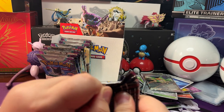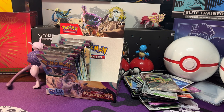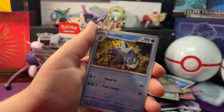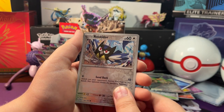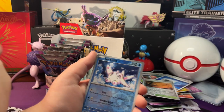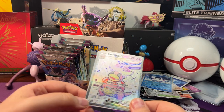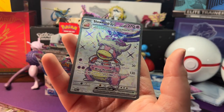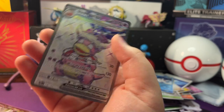Moving on to our next pack: we got Squawkabilly and Lookity. Reverse Holo Seat-at-all. And a Slowking EX — that's an Electric Energy there. Here's that Slowking EX — Ultra Rare, pretty awesome!